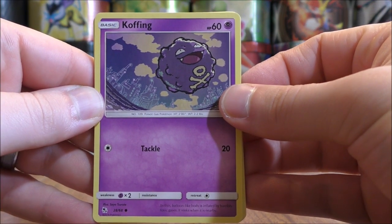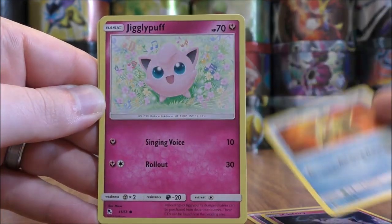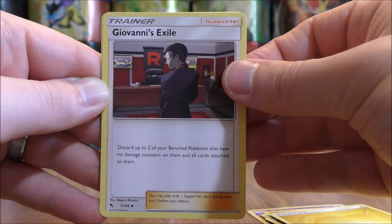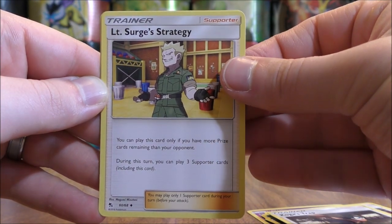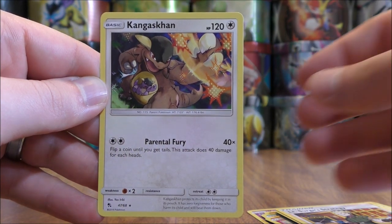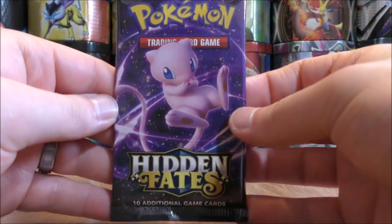First pack starts with Koffing, Clefairy, Staryu, Jigglypuff, Ekans, Lightning-type Energy, Giovanni's Exile, Koga's Trap, Lieutenant Surge's Strategy, a Reverse Holo of a Golem — a good start to this opening — and the final card would be a Kangaskhan rare.